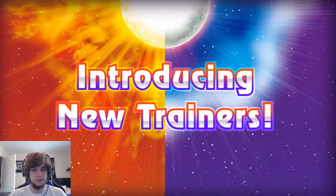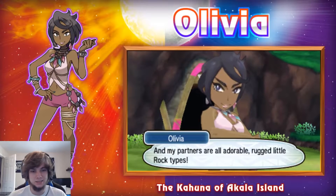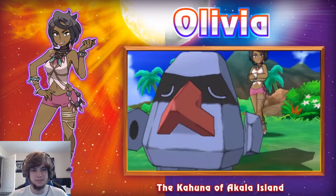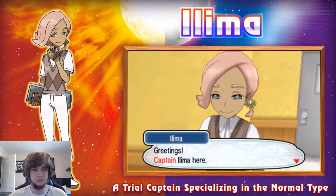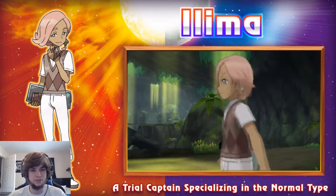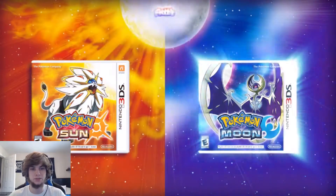We got some new trainers. We got Olivia, the Kahuna of Akala Island — a rock type specialist. She's got Nosepass. And we got Trial Captain Ilima, who specializes in Normal-type. I wonder what the Trials are — like if they're a side quest or if they're kind of replacing gym battles with the Kahunas.